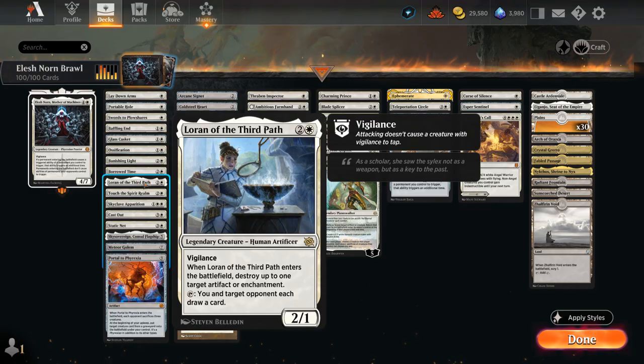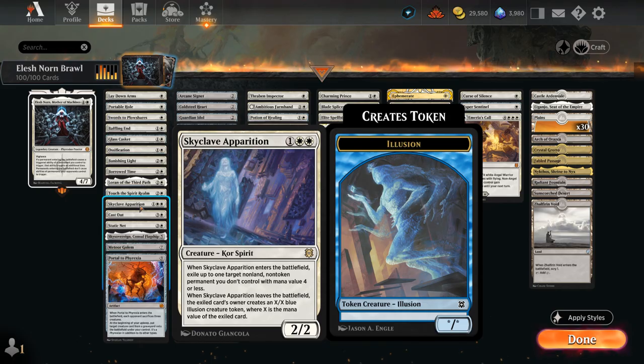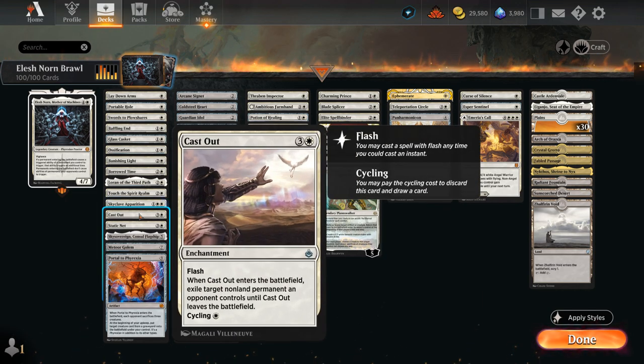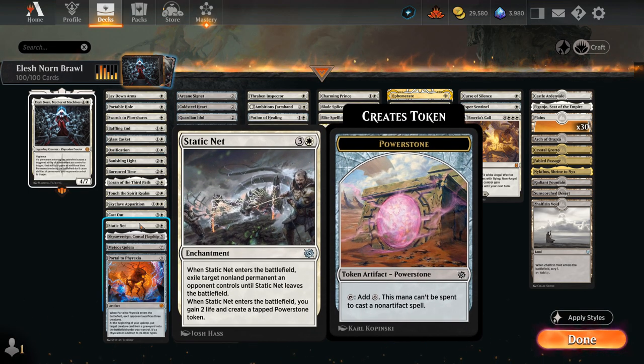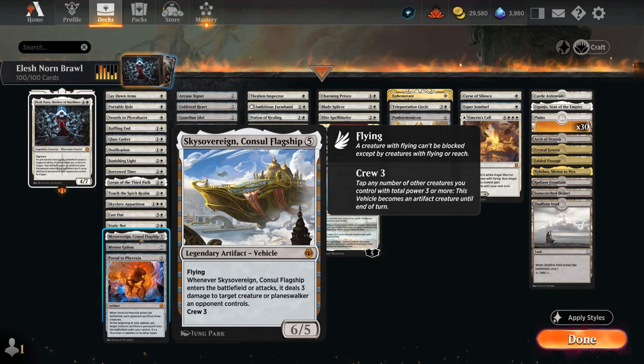Loran can blow up opposing artifacts and enchantments. Skyclave Apparition exiles opposing permanents with mana value 4 or less that aren't tokens. Cast Out can also be cycled for 1 mana if we just want to draw, or used as a 4-mana removal spell at instant speed. Static Net is very similar, and now with Elesh Norn out, not only do we get to exile 2 opposing non-land permanents, but we also gain 4 life and make 2 tapped Power Stone tokens — which we can use to activate abilities or cast some of our artifacts such as Sky Sovereign, which can deal 6 damage (2 times 3 with Elesh Norn) when it enters, and then 3 more when it attacks as a 6/5 flying vehicle.